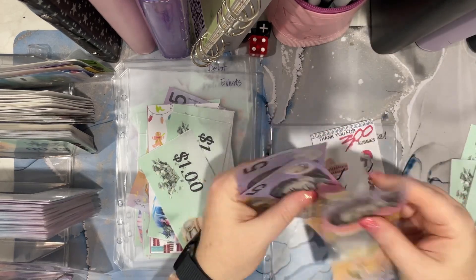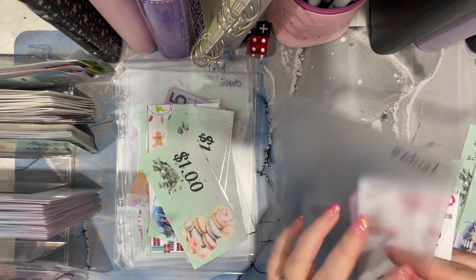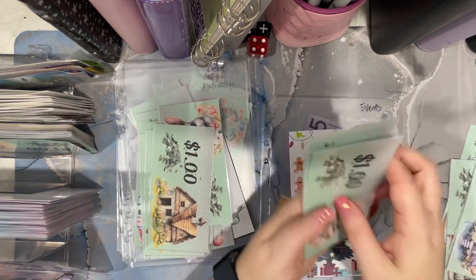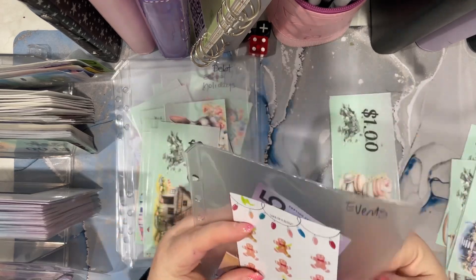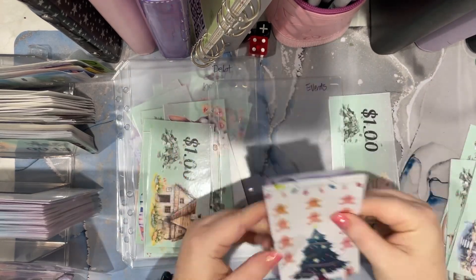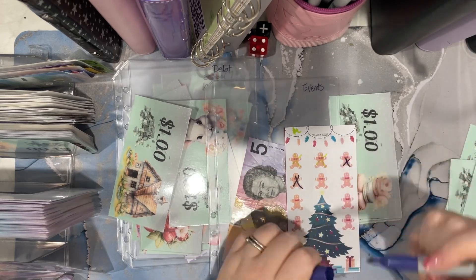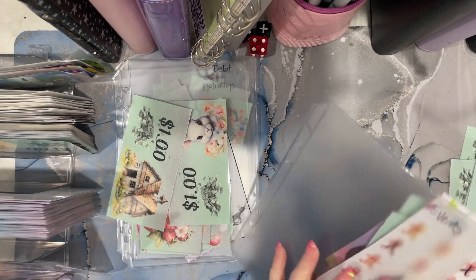We can cash out here with that for five and mark another one off — five, ten, fifteen, twenty — and mark another two off. We've got nine dollars in there now for events.